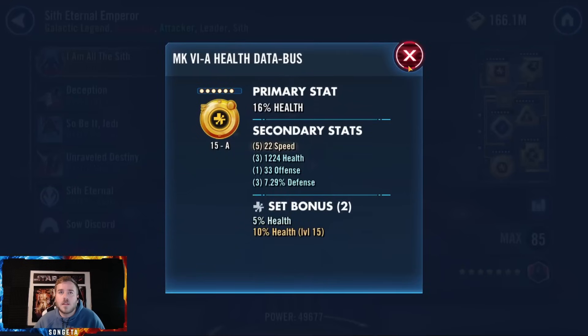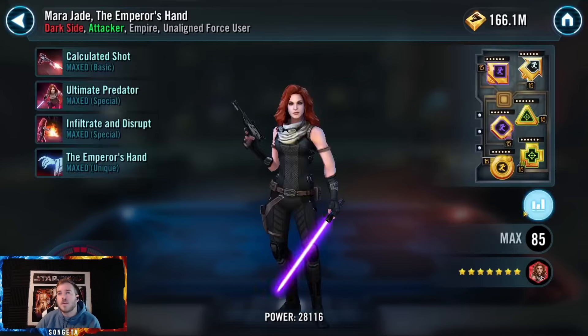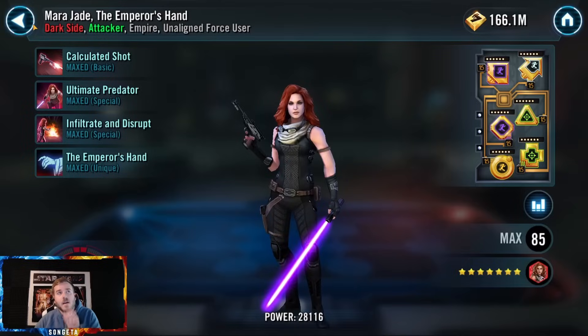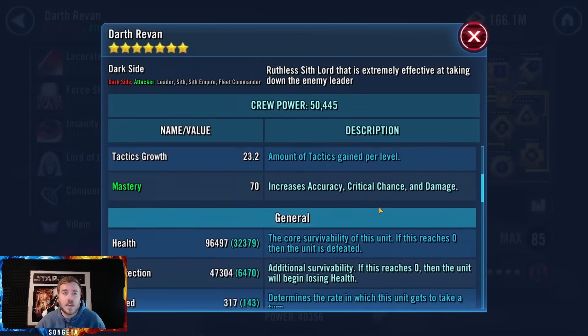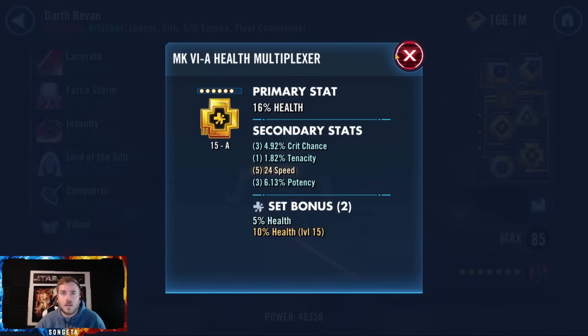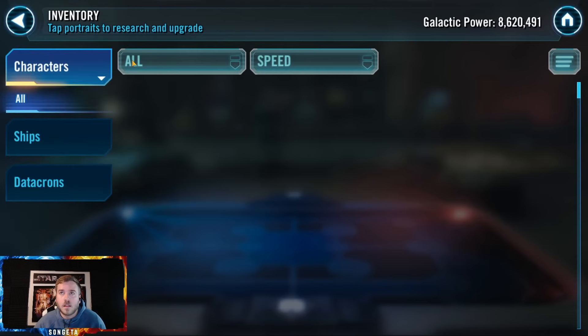I would say if I'm nitpicking, go for more health percentage secondaries on the mods. Mara Jade — very fast, very good, very well modded. Some extra potency, which is a great pick for fastest. Revan also fast — lots of health, good speed, crit damage. Beautiful. This is great — this is how you mod them. Health secondary, health set, health primary here, health primary here. This could be offense too — fantastic, and really fast. Love the Darth Revan.